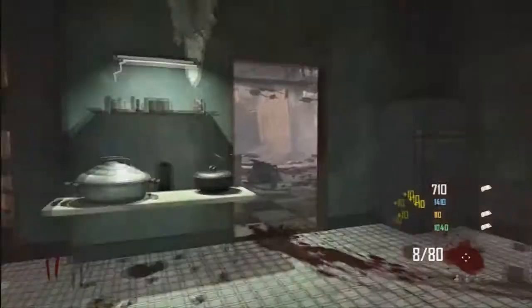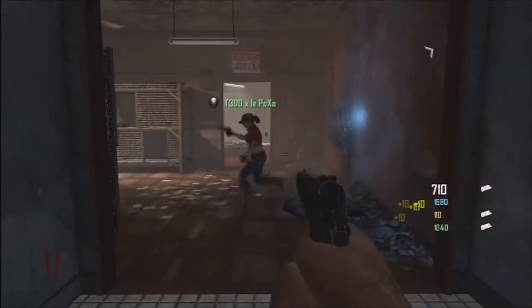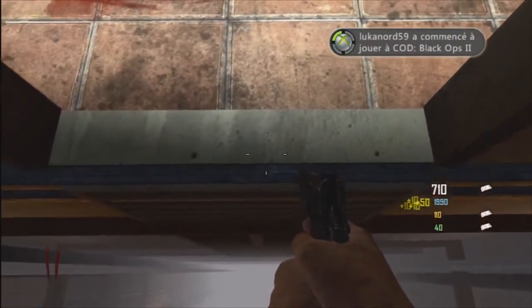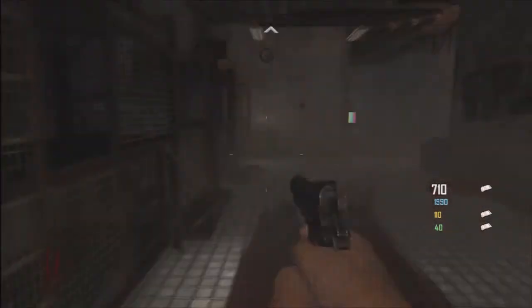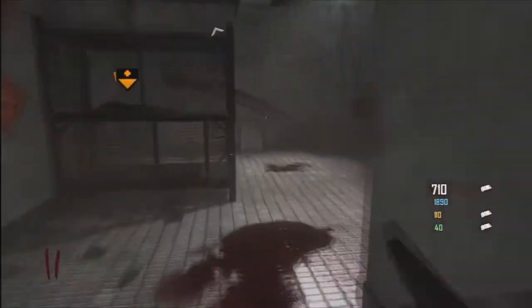Une fois que vous êtes dans la salle du MP5, vous vous rendez à l'ascenseur et vous vous placez exactement comme dans la vidéo, en regardant le bas mais en vous mettant dans la position devant l'ascenseur. Quand vous voyez que vous tombez, vous appuyez plusieurs fois sur A tout en essayant de vous placer vraiment face à l'échelle. Quand vous êtes tout en bas et que vous mitraillez le bouton A, vous allez monter la petite échelle tout en tombant dans le vide et vous allez rentrer directement dans la salle du Remington ou celle qui se trouve au-dessus.